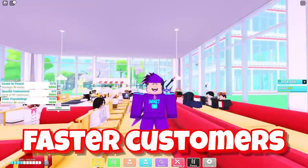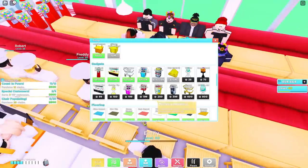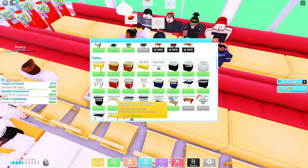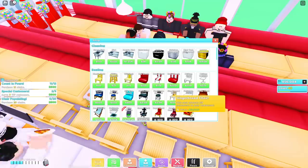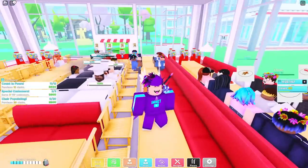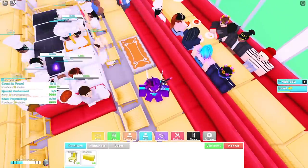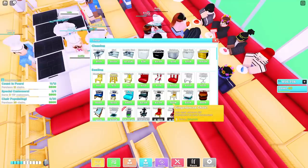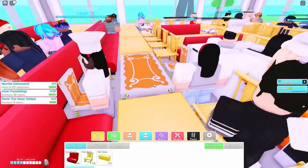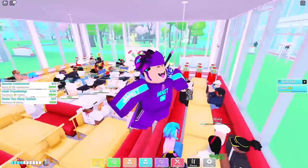A faster customer method is to use these gingerbread tables. These are for more of the pros out here. If you guys can afford gingerbread tables, these attract elf customers to your store. If you combine this with gingerbread chairs as well, this attracts elves to your store too. So if you guys combine both of these, you can actually attract more elves, which will give you more customers. I'm going to go ahead and remove these sections and put up four of those. They cost a lot, but they will be worth it.